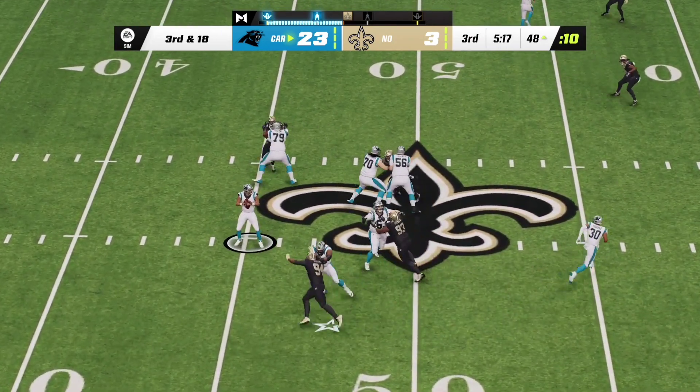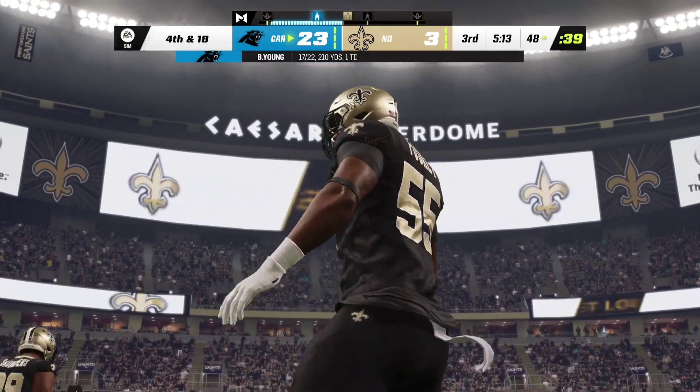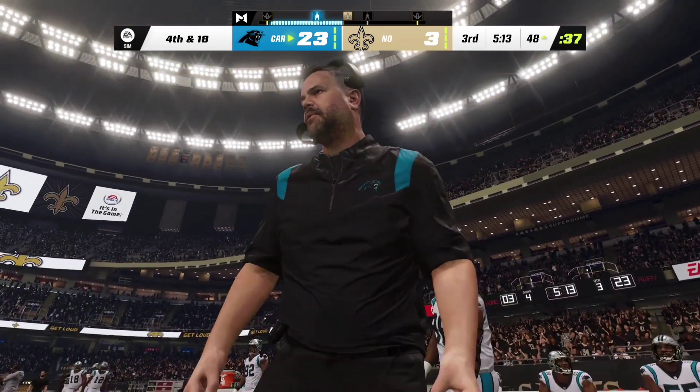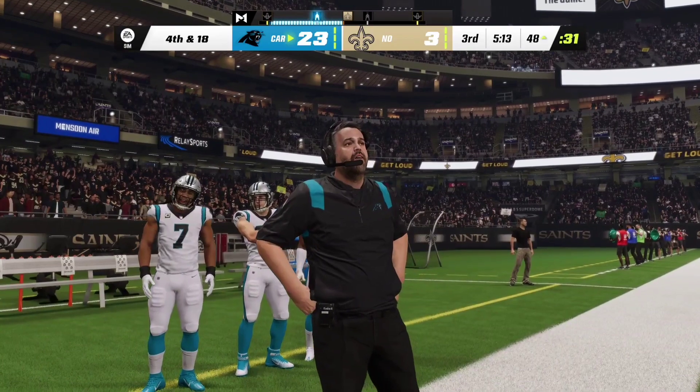On third and long they'll look to throw — he's left with no option but to throw it away. He's as fine with that incompletion as a quarterback can be — he avoided his first sack of the game and did have a chance of connecting for yardage, just unable to on that throw.